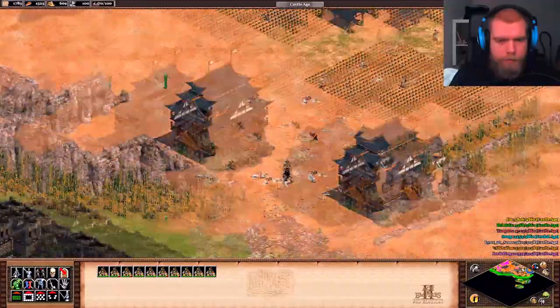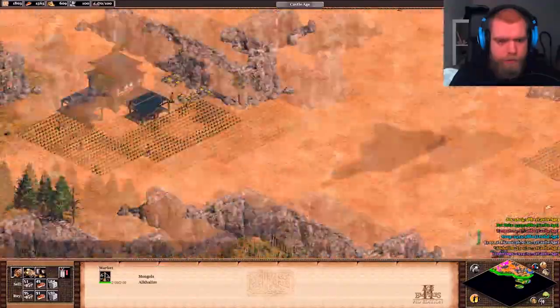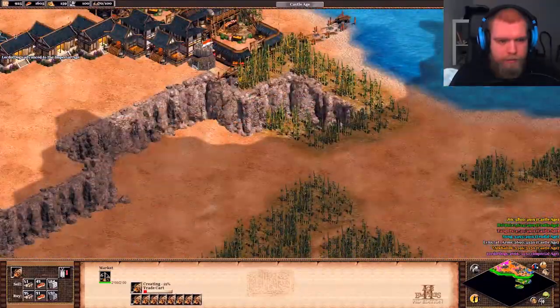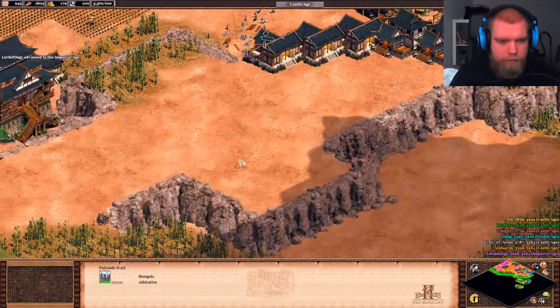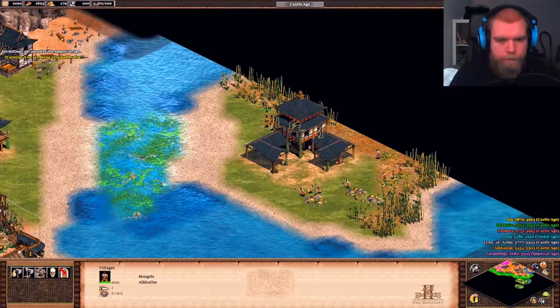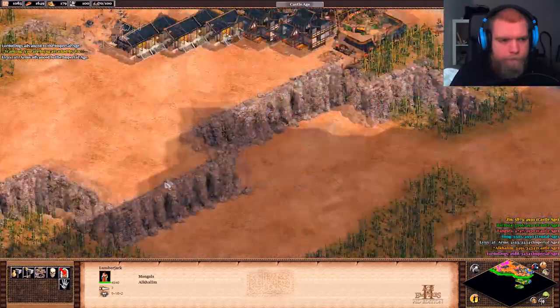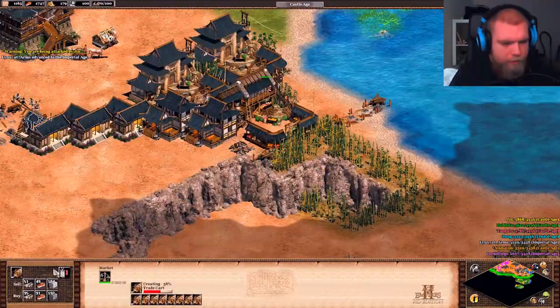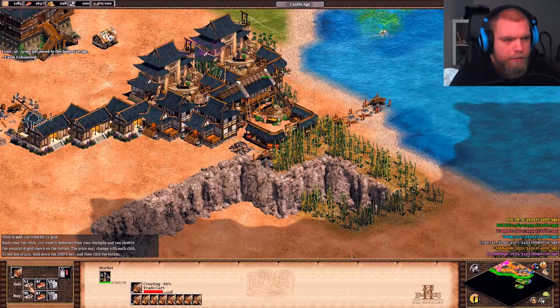I think I hunted down everybody now. That's good. Let's get a few trade carts. Imperial Light is a good idea actually — I got some of this.